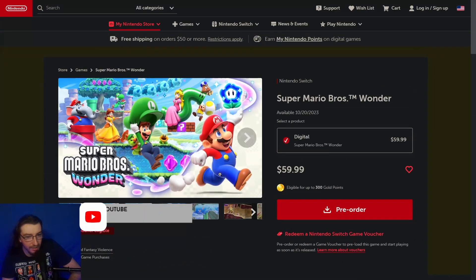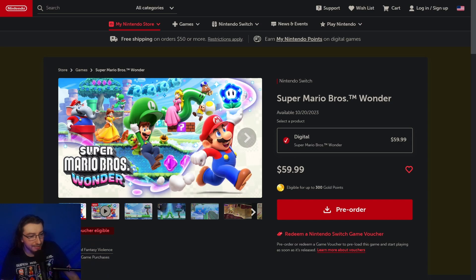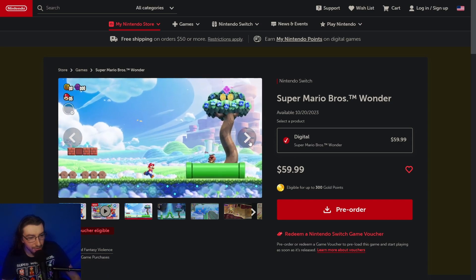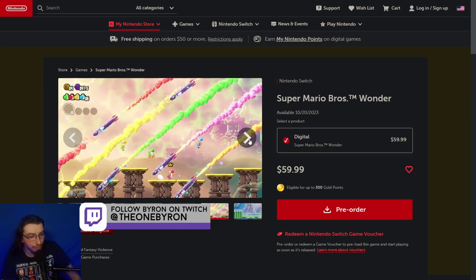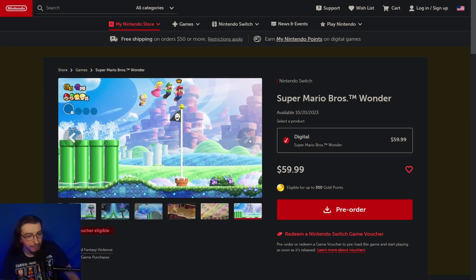That is my trailer analysis of Super Mario Bros. Wonder. We have some screenshots, but most of them are stuff we've already seen in the trailer — the water levels, the bullet bills. That will be it for my analysis. Tune in next week to Who The Hell Asked for your dose of gaming news and future analyses. Hope you all have a good day, good night, and goodbye.